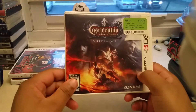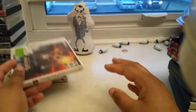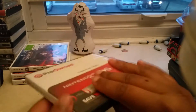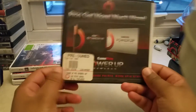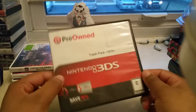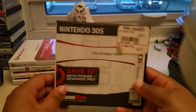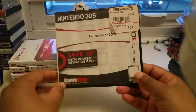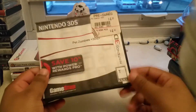Castlevania Mirror of Fate — I haven't played this game yet, but I always heard that the Castlevania series was great, so I just wanted to give it a try. Trash Pack is just a bunch of minigames — you can easily get bored, and I really don't play it that much. Pet Zombies is similar; you can easily get bored with it, but it's still a cool game and it was only $5.